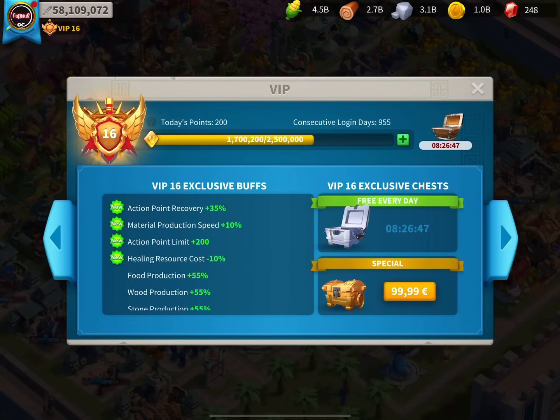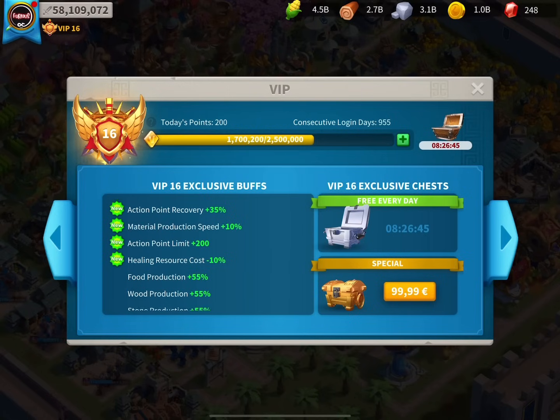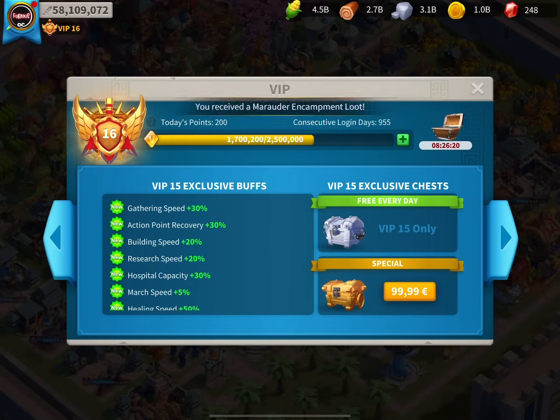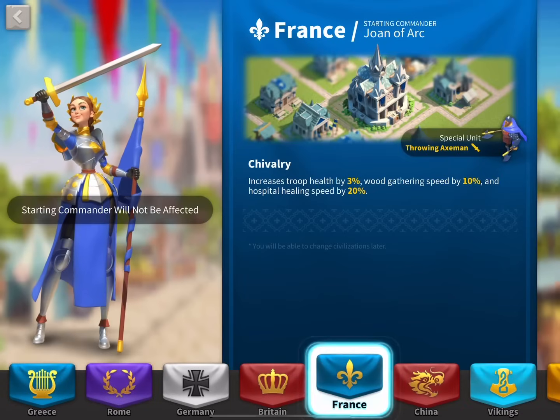As for the city skin, I will be using Twilight Falls for the skill damage — exactly what I need. Perfect for murder balls, perfect for open field, and perfect for me. I am VIP 16, which means less resources spent on healing. In my opinion, the best VIP level for fighting only on open field is VIP 15, because you have the healing speed, hospital capacity, and martial speed. As for civilization, I am rocking France, simply because of 3% troop health which applies to all troop types, and the best part — 20% healing speed, which is just a massive speed-up saver in the long run.